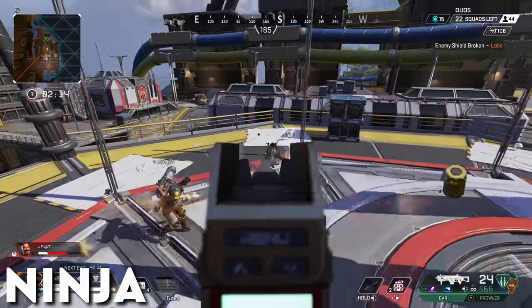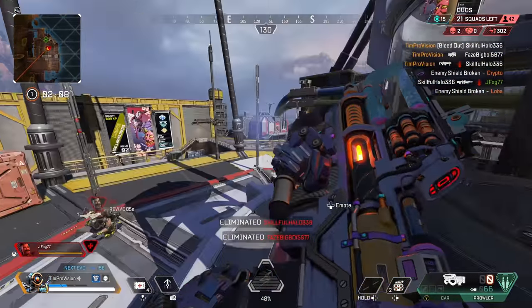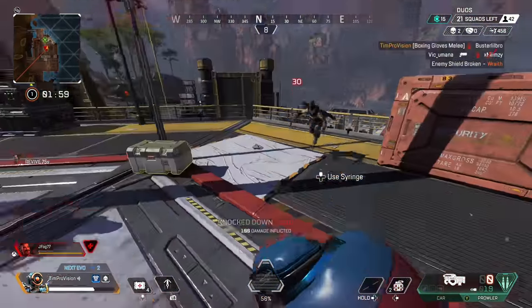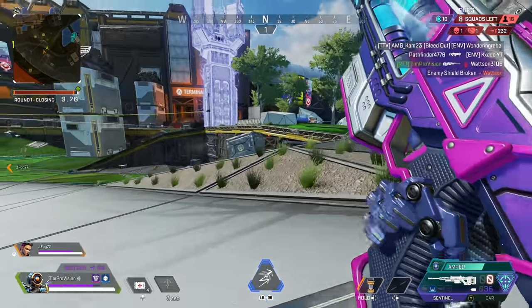Not so much a tip, but an underrated benefit of using Pathfinder's grapple is that you can more or less approach enemies as a complete flying ninja. The reason for this is that when you are flying through the air, you have no audio and are pretty much silent. This lets you jump onto enemies without them being able to track you since you don't have any footstep audio.